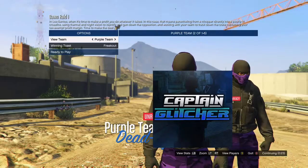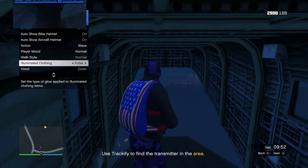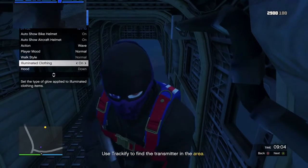After that, you guys need to just choose any outfit you guys actually want — the orange one or the purple one that you want to save. Then you need to open your Interaction Menu, go to Style, go to Eliminate Clothing, and after that you need to press down on the d-pad for 30 seconds. Just keep pressing for 30 seconds.